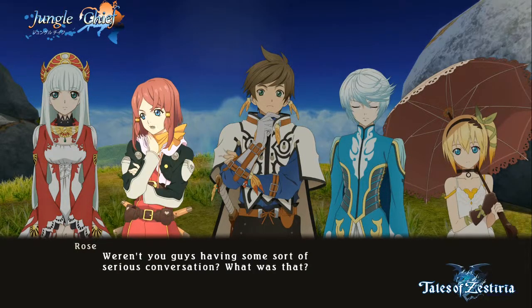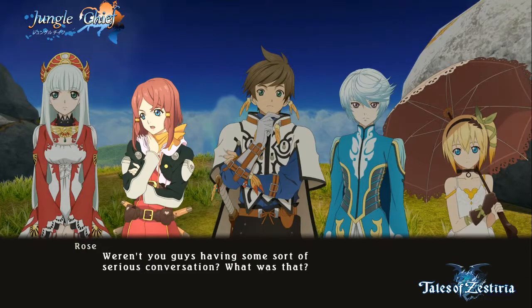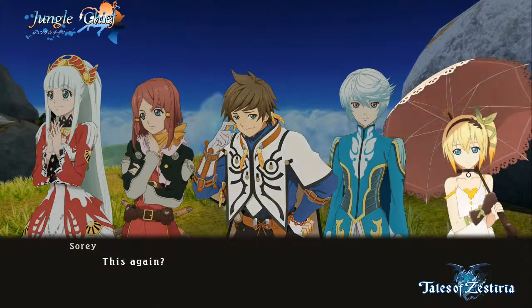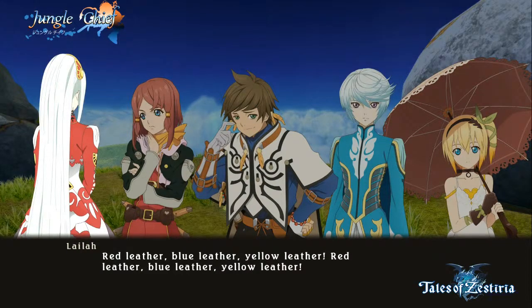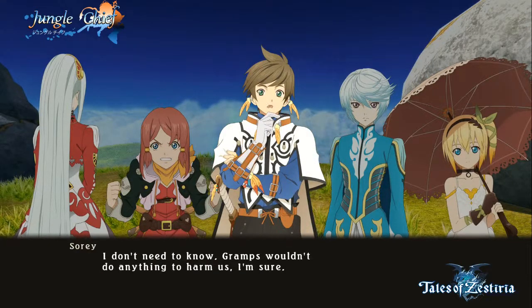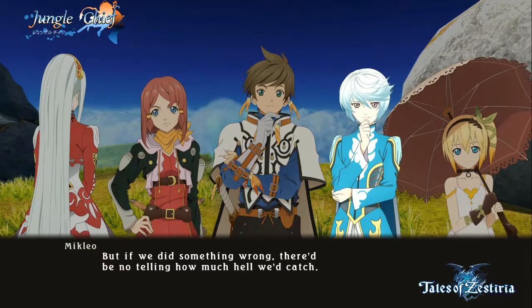Weren't you guys having some sort of serious conversation? What was that? A cheeky chimp chuck cheap chocolate chips in the cheap chocolate chip shop! This again? Since when did you know that Saray and Mikliel were the old man's family? Red leather, blue leather, yellow leather! Come on, just tell us! I don't need to know. Gramps wouldn't do anything to harm us.